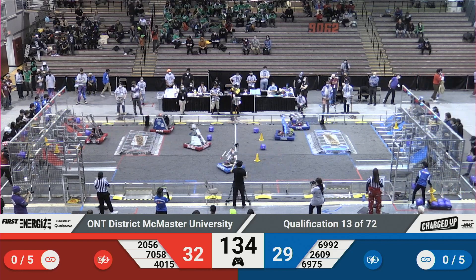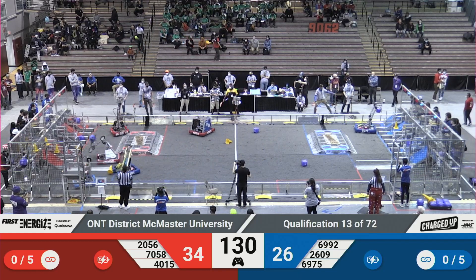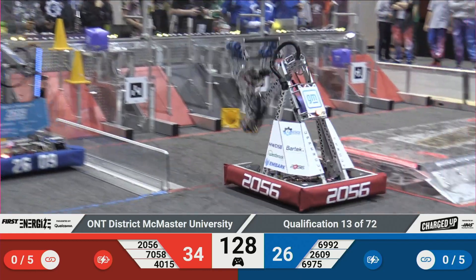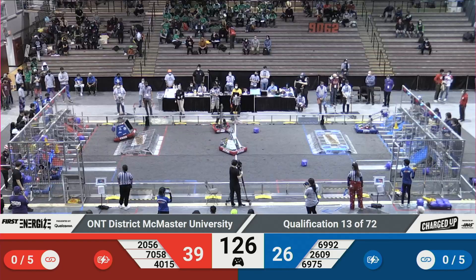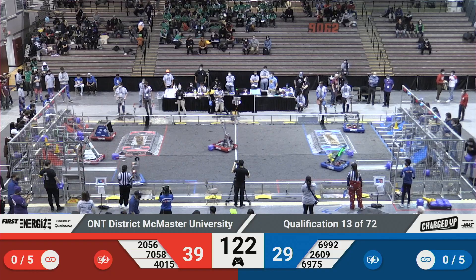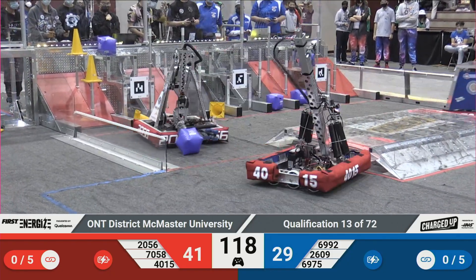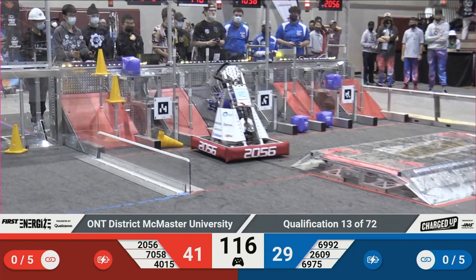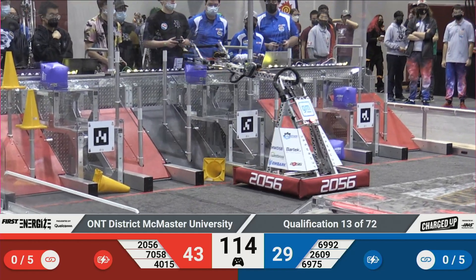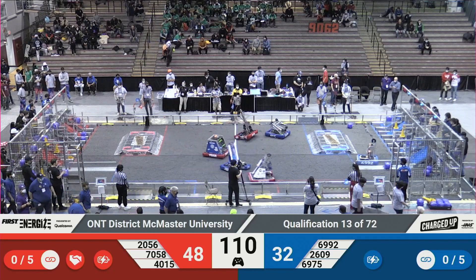And we're into Teleoperated now. Right away on the red line, PS266 and PS758 immediately go to the middle field and grab two cubes. Over the blue line, 6992 and 2609 go over their substation to grab two game pieces and go score over on their blue line grid. Back over on the red line, PS266 still got another cube, scoring as many game pieces as possible. The red alliance grid already looks very full.